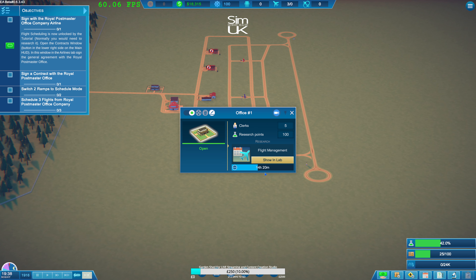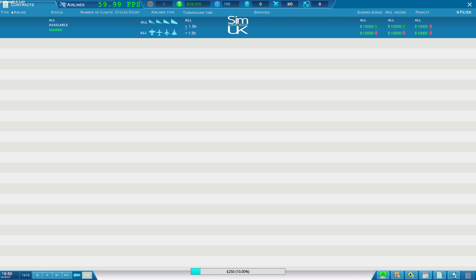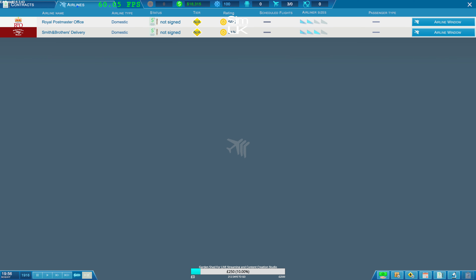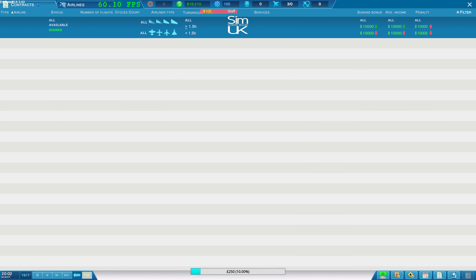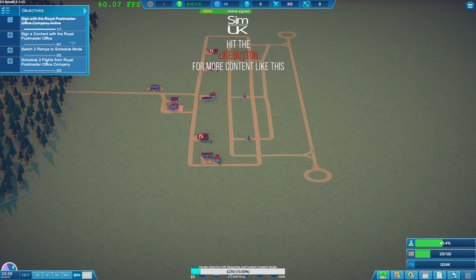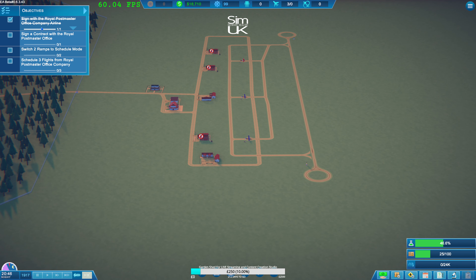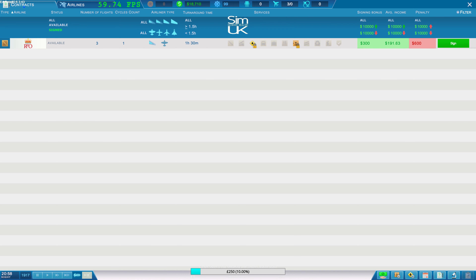We can't be that far off - 14 hours. Still no contracts? I didn't see that up there. Sign a contract with the Royal Postmaster Office - I've done that, right? Now I need to do a contract. I get it now. Switch two ramps to schedule mode.